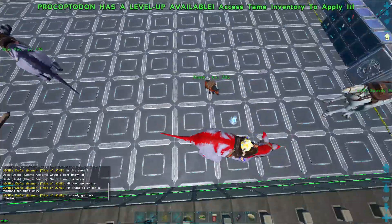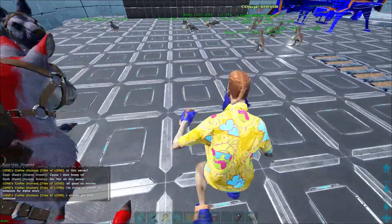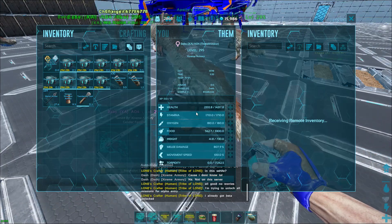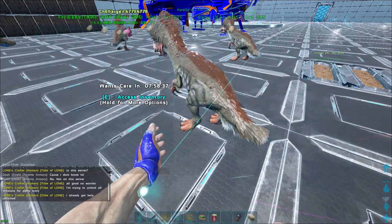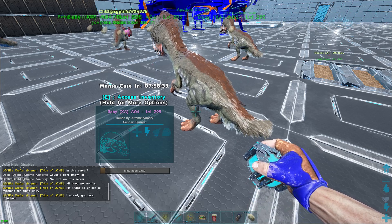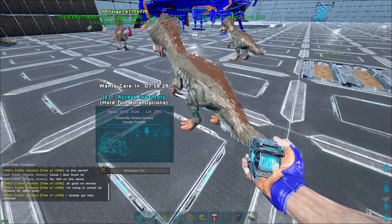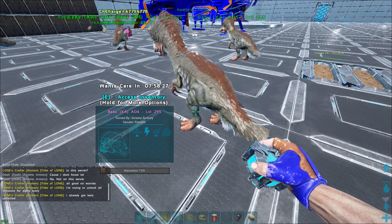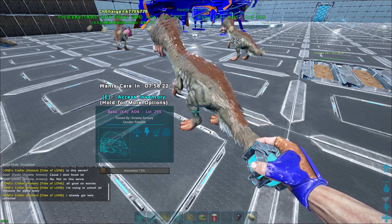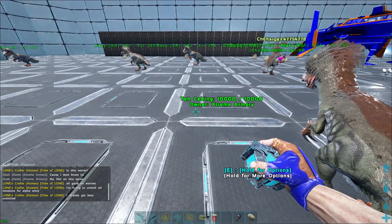Just like that, all of those therizinosauruses just got double imprint affinity. They are only 7% mature and they are 14% imprinted. That gives us an eight-hour buffer for being a little bit late on your imprints, along with the natural buffer they already have. That is huge — significantly more time than you'd have just by normally raising a dino.